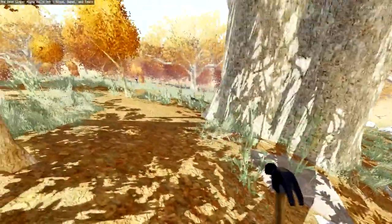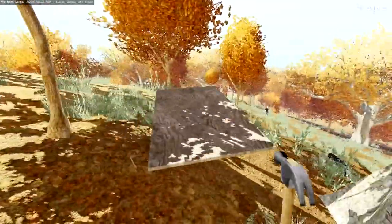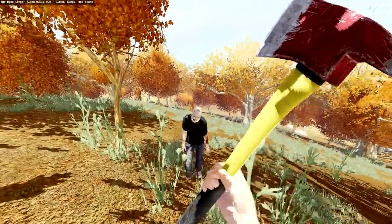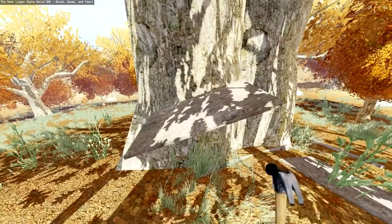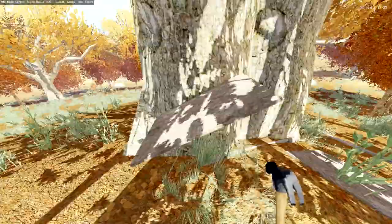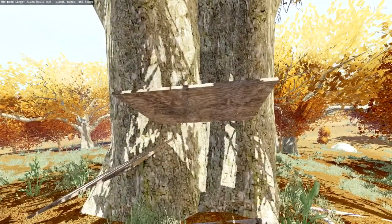Now to one of the largest and most awesome new features: you can barricade. You can do it on any house wall or anything. All you have to do is pick up the piece of wood you want to place, rotate it by holding X, position it where you want, and then left click — boom, it's attached. You can make yourself structures, fortify a proper house, or build ramps and stairways. The possibilities are pretty open.